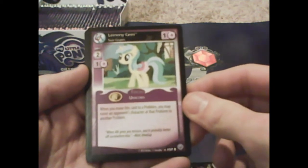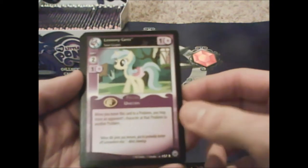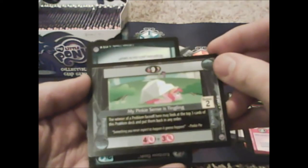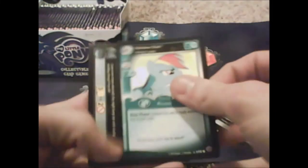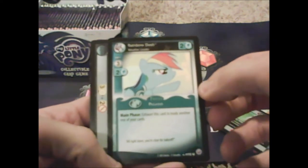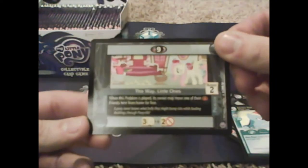Lemony Gem reads: 'when you move this card to a problem, you may move your opponent's character at that problem to another problem' — she switches you up! Then My Pinkie Sense Is Tingling, that's cool. We got Rainbow Dash Weather Leader — one of the weather leaders, that's uncommon.